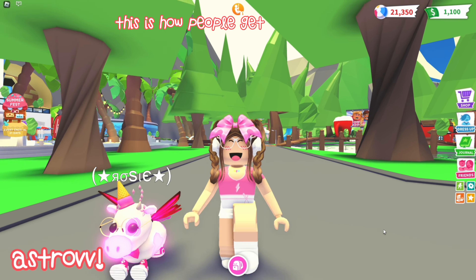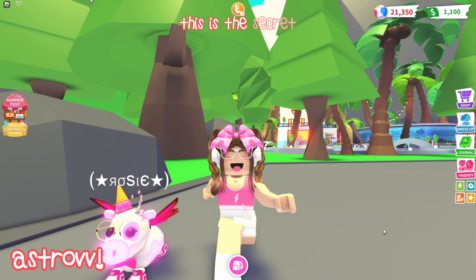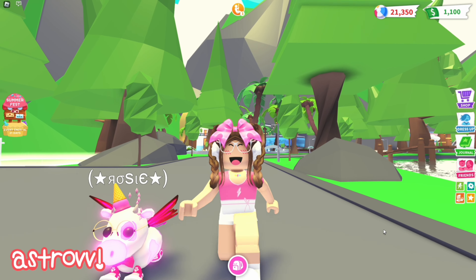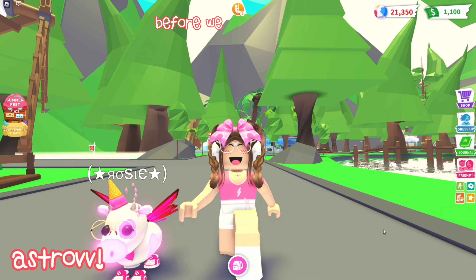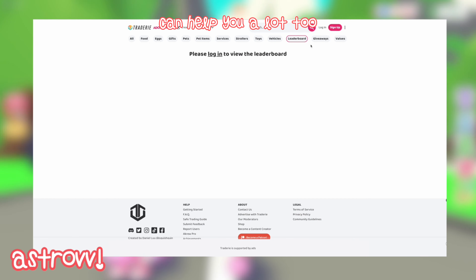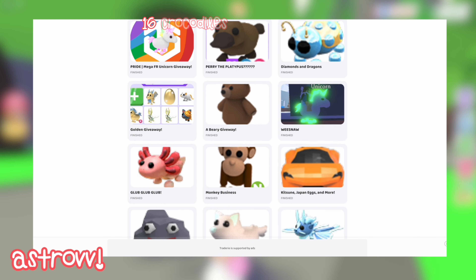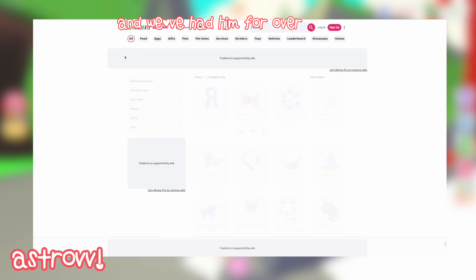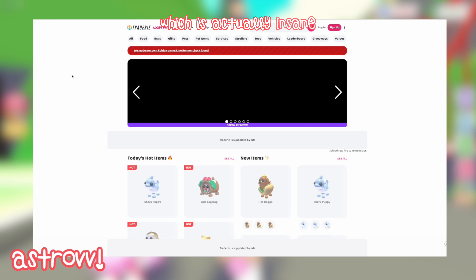This is how people get massively rich. This is the secret. There are other ways too, which I will explain in a moment, but you need to understand this cycle before we move forward. Using websites like Tradery can help you a lot too. This is how I was able to get 16 crocodiles to make Boots, who you all know was my dream pet and we've had him for over two years in the Astro Army, which is actually insane.